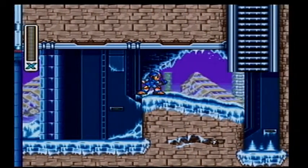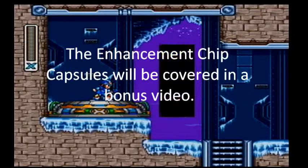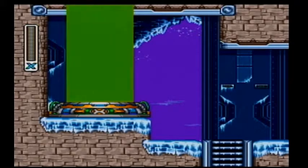Welcome back to Blizzard Buffalo's level. We're beginning our item collection video. To start with, we're going to go over to this transformation platform and summon ourselves the Chimera Armor — or, to the layman, the basic ride armor.